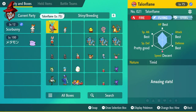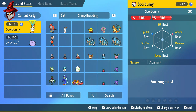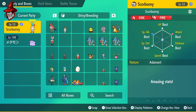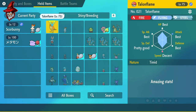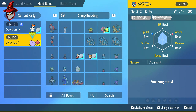Here's the Cinderace I caught from the raid — 100% perfect IVs with the Libero hidden ability and Adamant nature. The bred one will be the same: six IVs, Adamant nature, and the hidden ability. You can use either one — just give the Everstone to whichever you choose. I'm going to use my Scorbunny since that's the one I was using earlier.